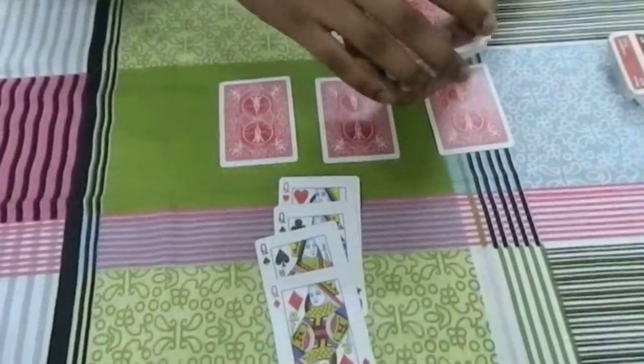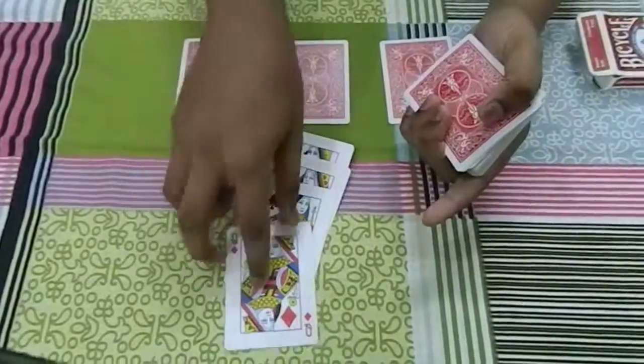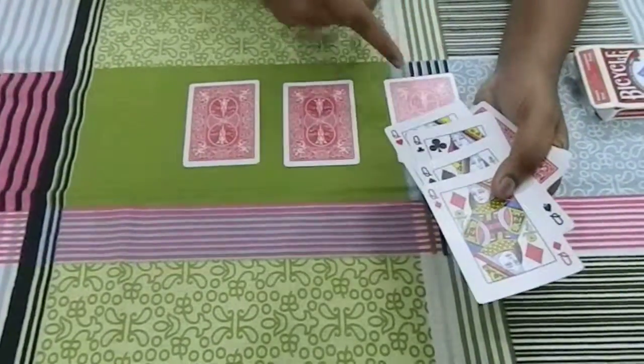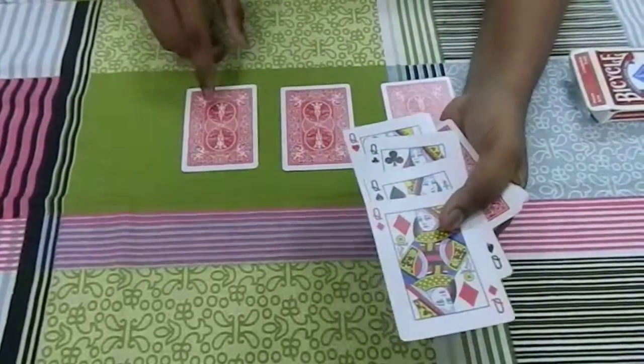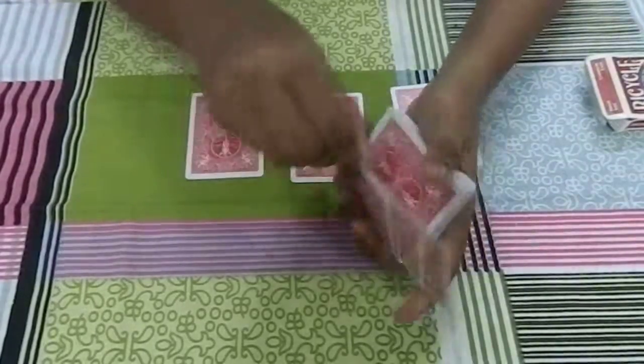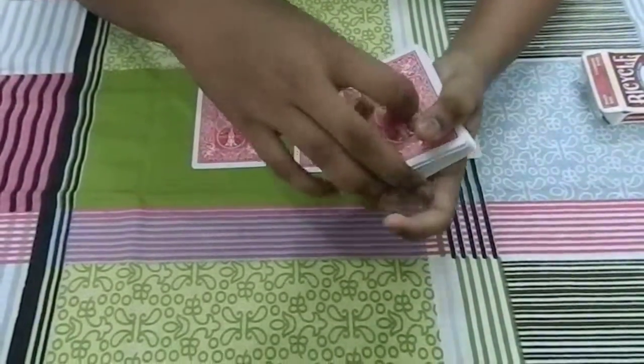Now, I'm gonna take the four queens and put them on top of the deck, right over here. These four queens are going to help me find the identity of these three cards on the table. I'm gonna square up the four queens and just flip them over like this and square it up.